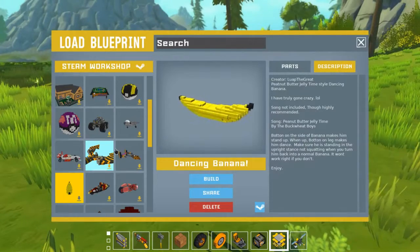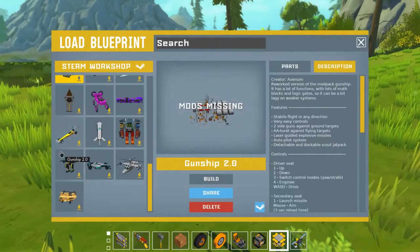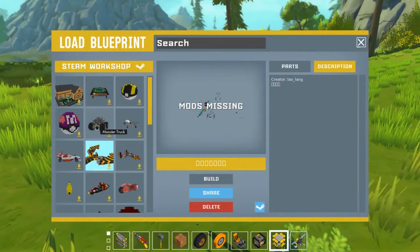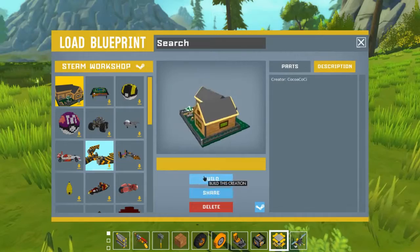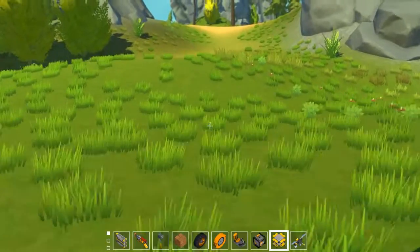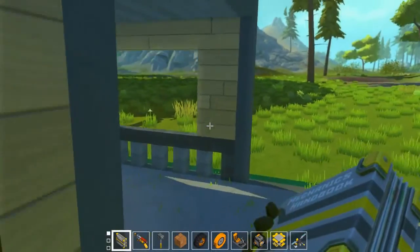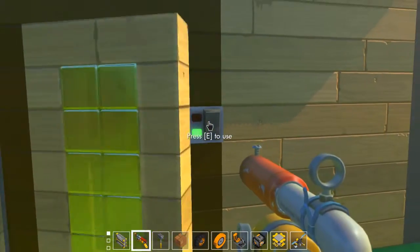Probably gonna do one last creation and that'll be the end of the video. What should I show you? Right, this one I really really like - it is this house. Yeah, I know, amazing. If I place the lift down it'll probably lag me out - prove me wrong yet again. It's just a pretty nice house with a back garden. Click this to enter the house, and click that to close the door.